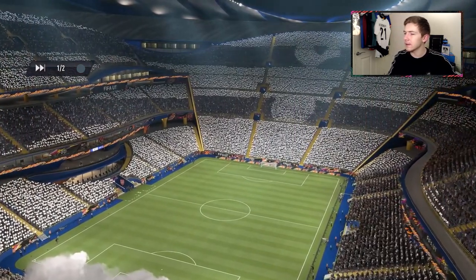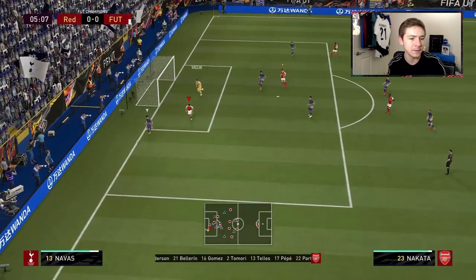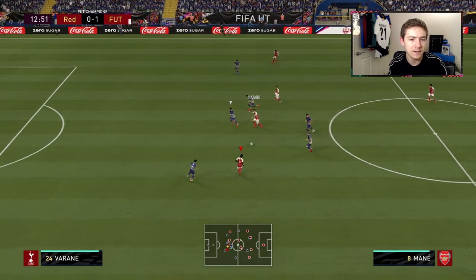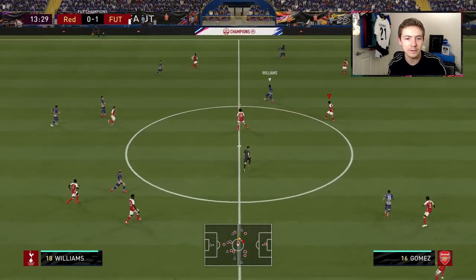Did not expect to see this team in champs. Foggin Hazard in a bit of space here — can we get the shot away? Yes we can. Good save from the goalkeeper, to be fair. Look to break now — Foggin Hazard's got a lot to do by himself, but he's nicked the ball off Carlos and can continue his run. Oh man, I just couldn't slide that one through — could have created a good chance there.